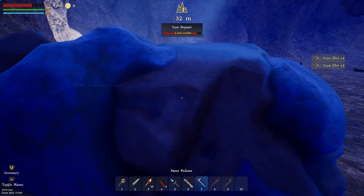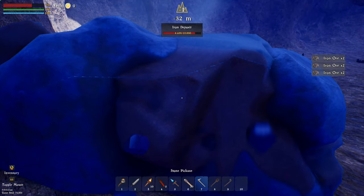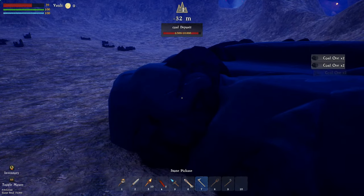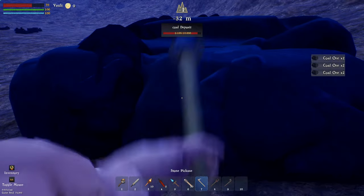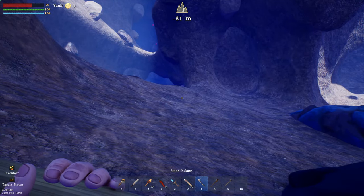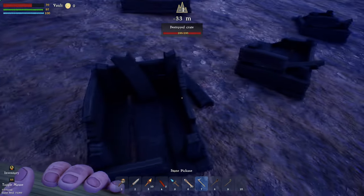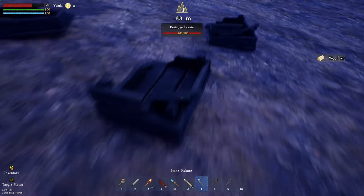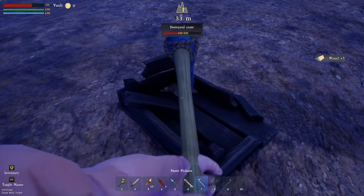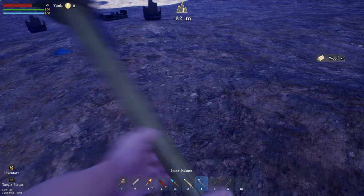I don't know if there's like a never-ending supply like in Satisfactory, or maybe they do run out and you have to find another one — that'd be kind of cool. We have 66 iron ore now — let's get a couple hundred. I see some stuff over there like barrels and broken crates — let's check that out. While we're here we'll grab coal too — we have 120 of those. These destroyed crates give us wood, which is kind of cool — we do need wood down below.